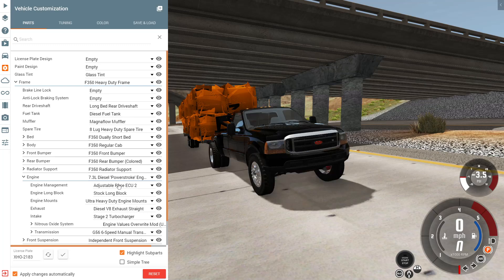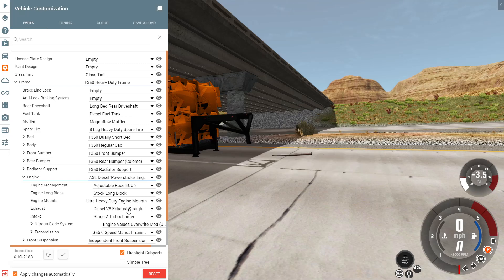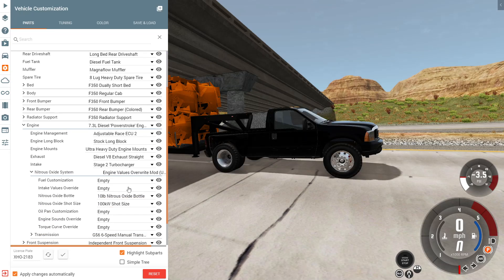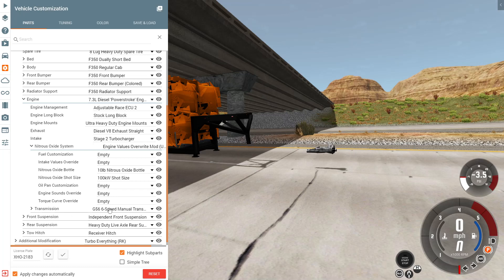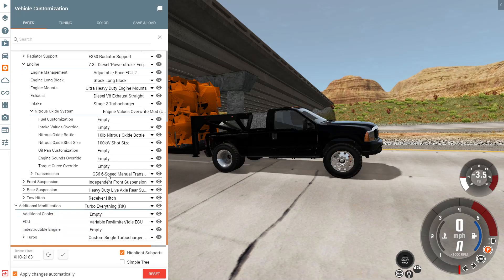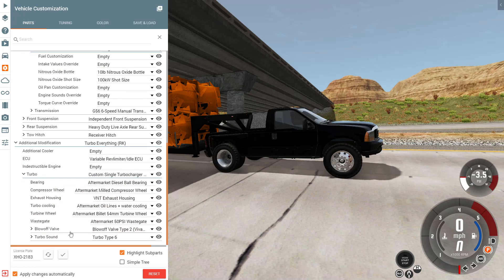We have our 7.3 Power Stroke here — it's built with a stage 2 adjustable racing ECU, ultra heavy-duty motor mounts, a Magnaflow muffler, straight piped, stage 2 turbo, G56 six-speed swapped, and it's a compound turbo setup — a stage 2 paired with the same 54 millimeter that was running on the VP44 second gen, so it spools like a bat out of hell.